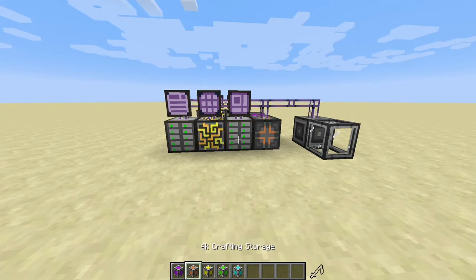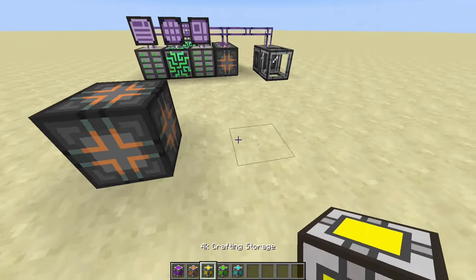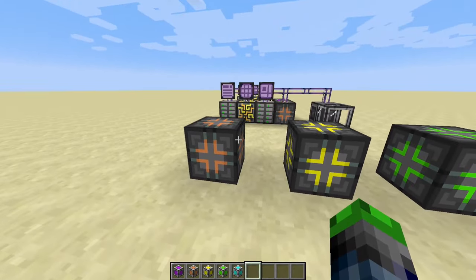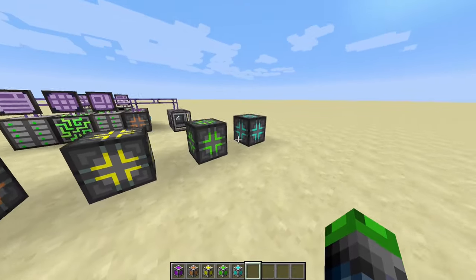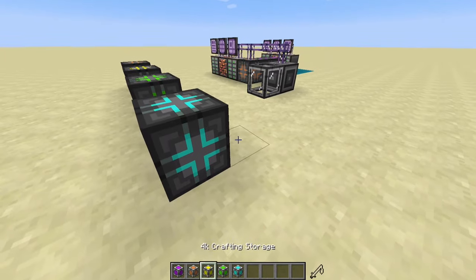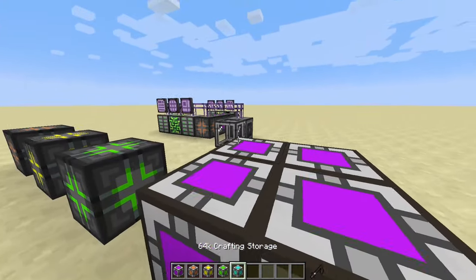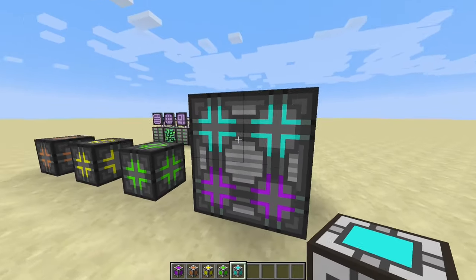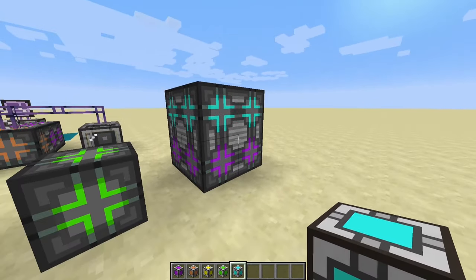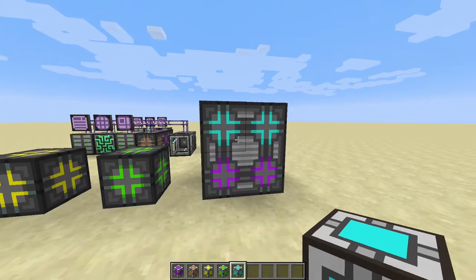Last but not least, let's talk more about crafting storage. We've got a 1K crafting storage, a 4K, a 16K, and a 64K. The 1Ks are good for crafting smaller items, but you're going to need the 64Ks the more advanced the crafting recipes get, because it requires more storage to make those. In my opinion, one of the best configurations is having four of these and four of those — that way you have as much storage as you need for crafting itself, plus co-processing units making it even faster.